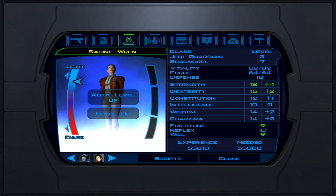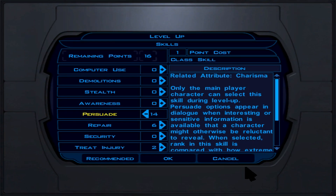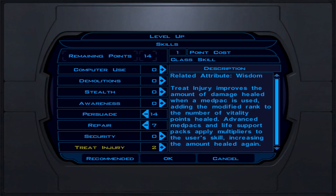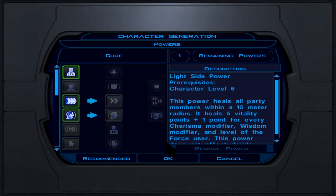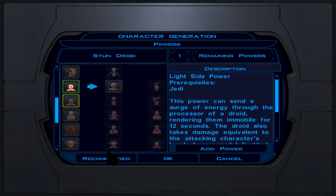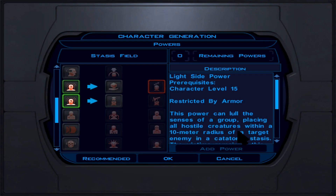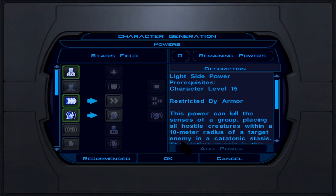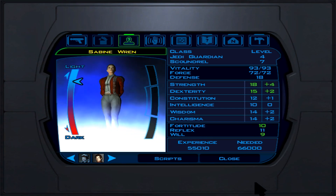Now at the last five levels before the level 20 cap. At Jedi Guardian level 9, continue putting attribute points into Strength. Persuade is priority skill; Treat Injury if not doing the repair route. We pick Implant Level 3, unlocking the best implants in the entire game. We also pick Master Valor — now giving 5 ability points, immunity to poison, and other benefits. Master Valor affects everyone in the party.